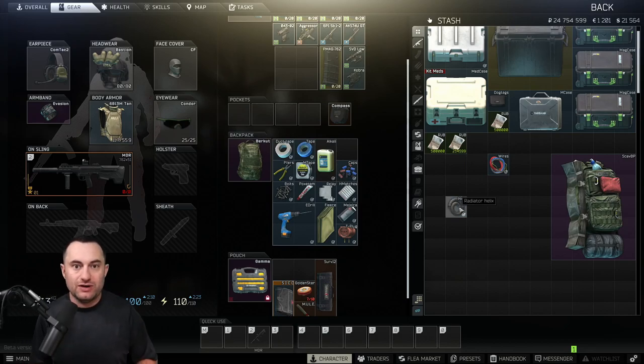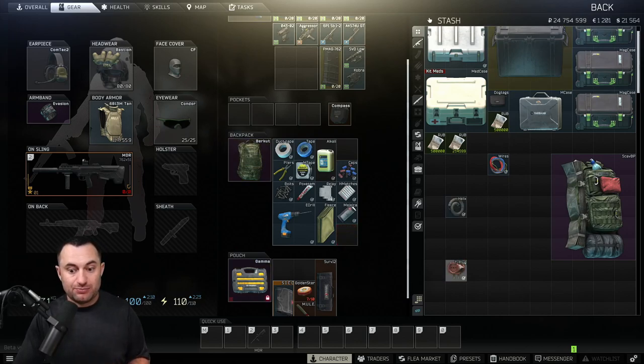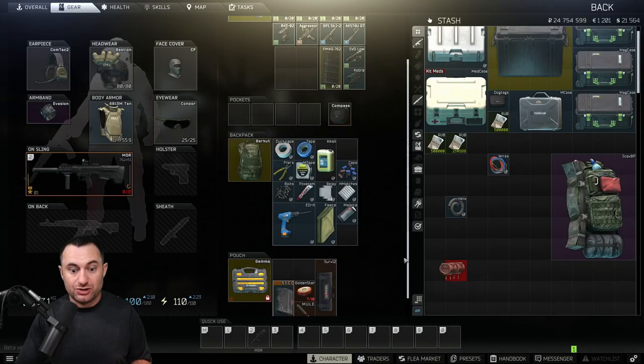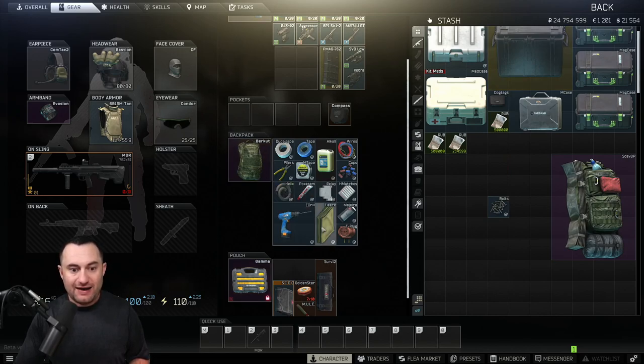There's an opportunity cost to everything you pick up. The exception is items needed for tasks — like T-plugs, which aren't worth much but may be required as found-in-raid. But if you find bolts that are worth more than anything else you're carrying, swap them in. You can buy ten measuring tapes for the value of one set of bolts. Always take the most valuable loot out of raid unless you specifically need something for a task or a found-in-raid requirement.